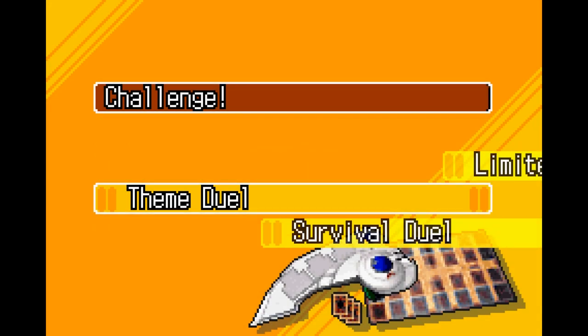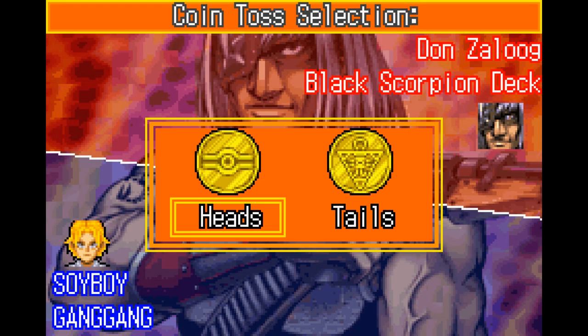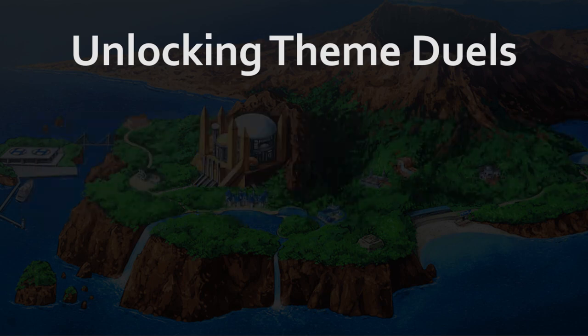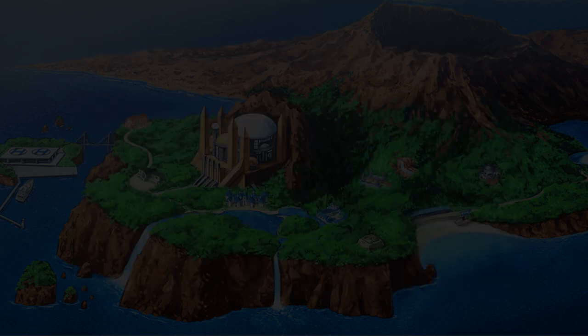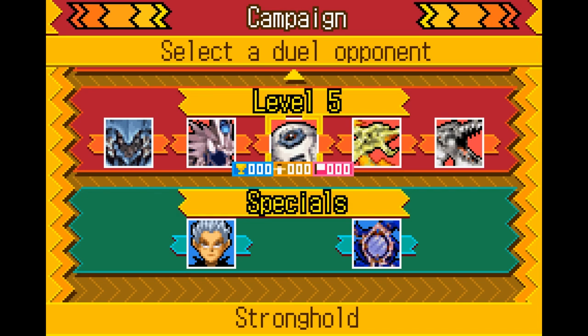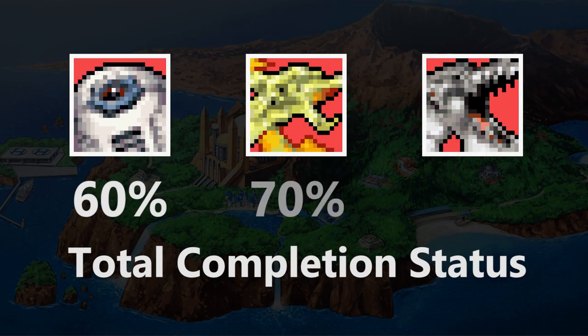The last category, themed duels, require you to complete a task before winning the duel. You can unlock these in the same way as limited duels, but there's also an additional way to unlock themed duels by having specific cards in your collection. Now that we know how to unlock all the challenges, let's take a look at the last 5 duelists. The last 3 duelists in tier 5 are unlocked at 60, 70, and 80% overall completion status.